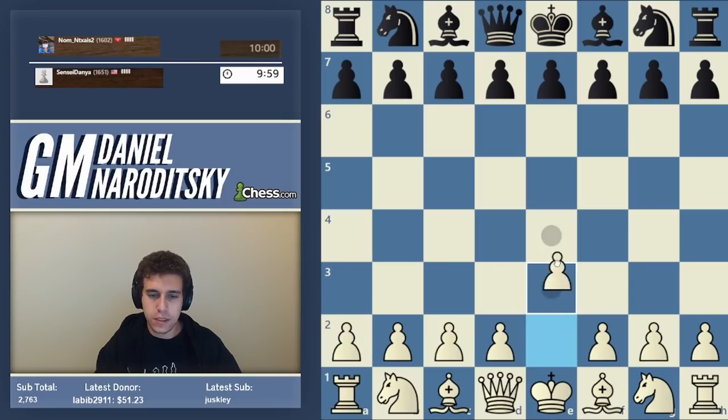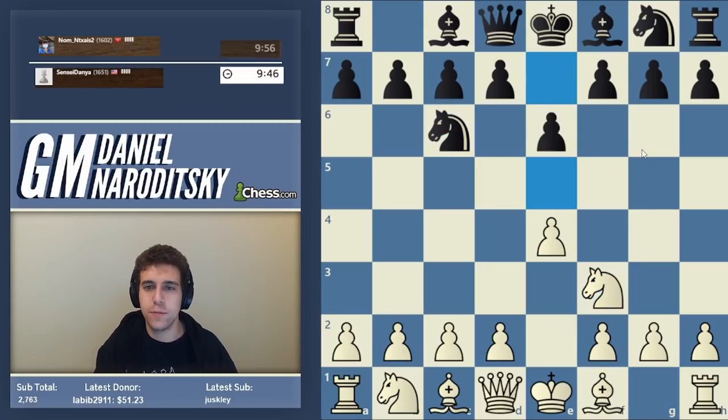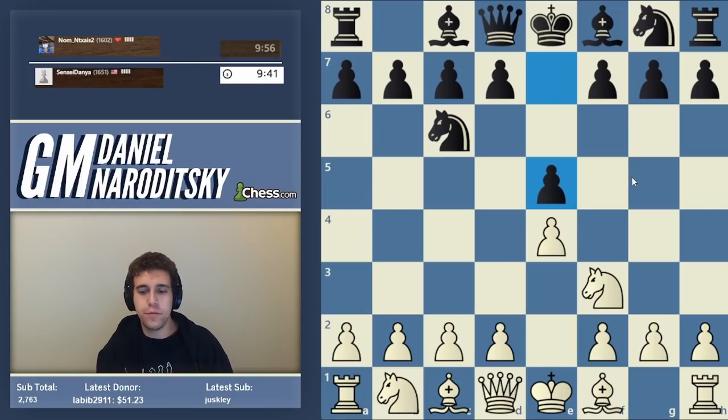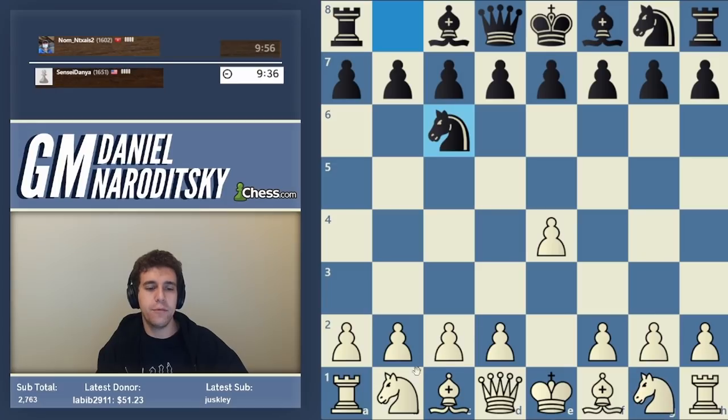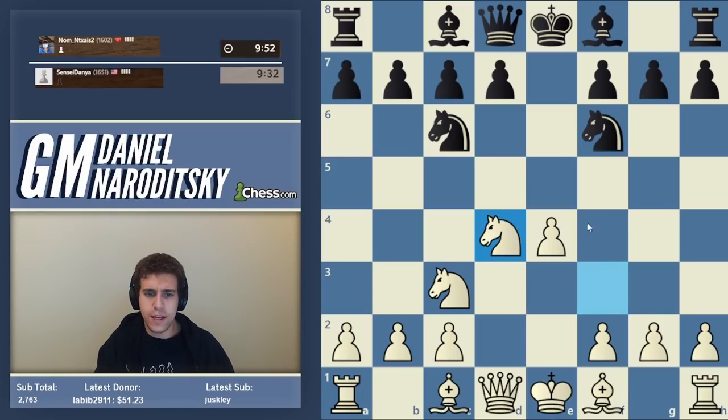Good stuff, 1602 rated. We go e4, knight c6 — this is the Nimzovitch Defense. There are two basic choices here: you can go d4, but the simplest move is actually knight f3 because it usually transposes. This transposes f3 e5 into whatever you play here. If you're a Vienna player you'd want knight c3, but I'd like to play the Four Knights Scotch as we've been doing.